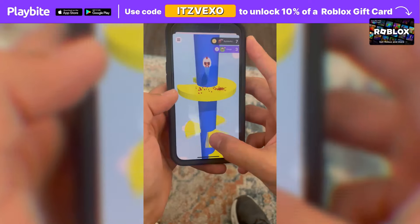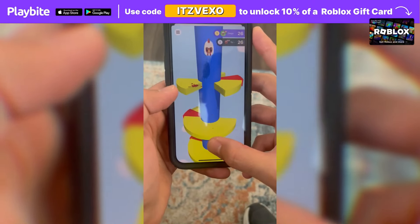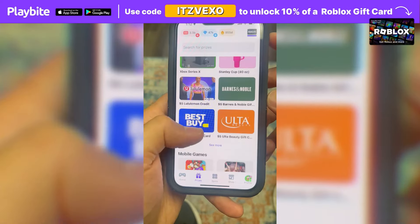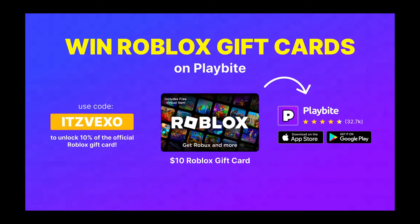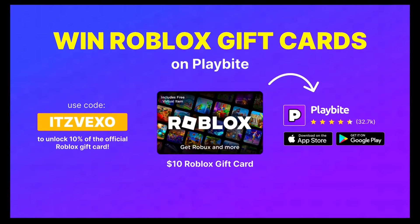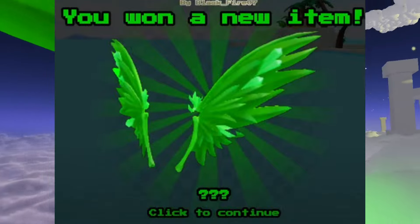If you ever need free Robux, download the app called Playbuy. It's like an arcade on your phone. You can play fun games and win prizes, such as the official Roblox gift card or any gift card of your choice. Download Playbuy — the link will be in the description. Use the code Vaxxel to unlock 10% off a Roblox gift card.